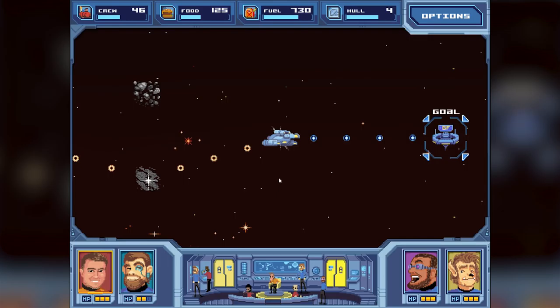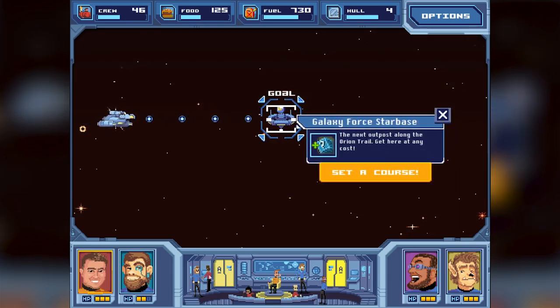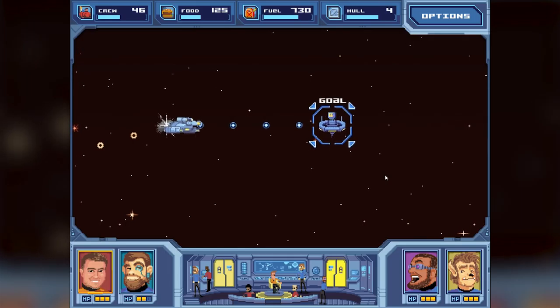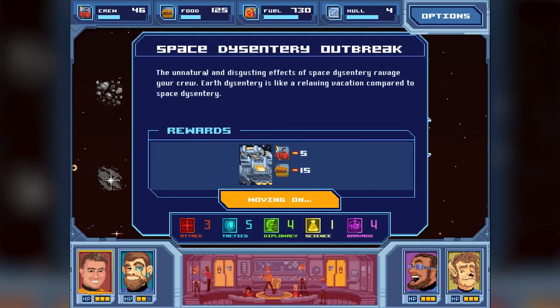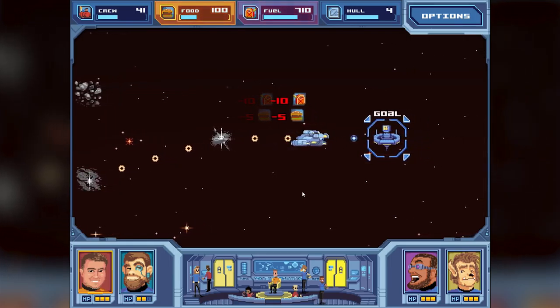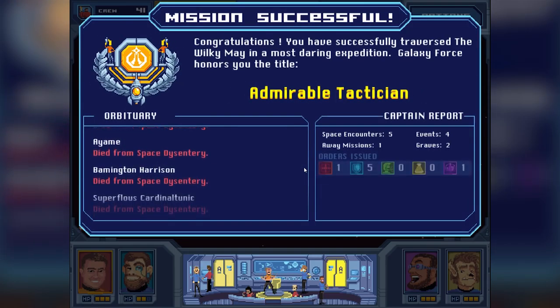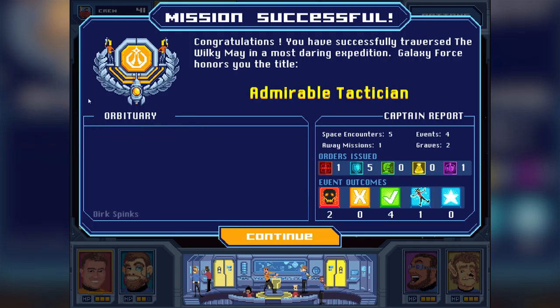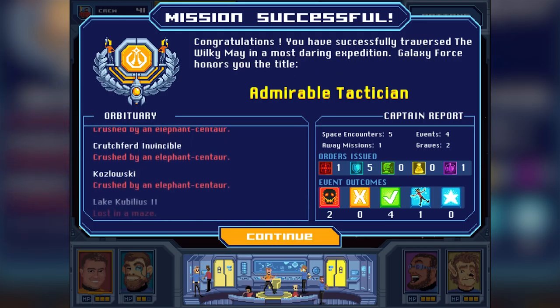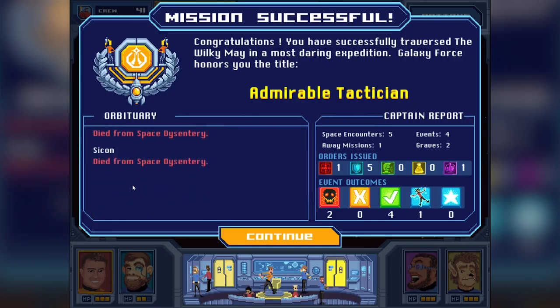This is the best outcome possible here - and actually, this is where the goal is! Galaxy Force Starbase. This was a super smooth run. We lost a few people, but we made it. "The unnatural and disgusting effects of space dysentery ravage your crew. Earth dysentery is like a relaxing vacation compared to space dysentery." We made it to the goal! Mission successful - even Weasel is excited. You have successfully traversed the Wilkie Mae. Galaxy Force honors you the title of Admirable Tactician. Look at all these people that died from space dysentery - that is so sad.